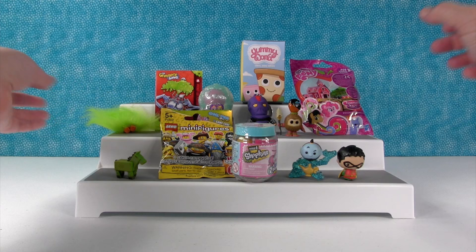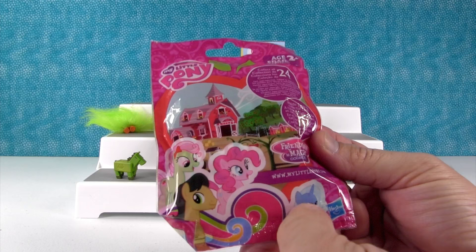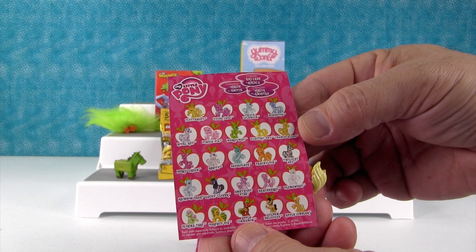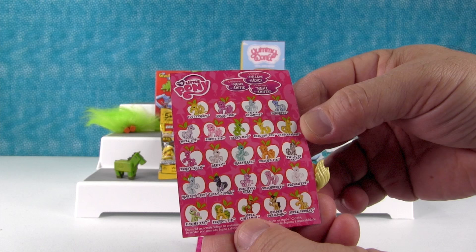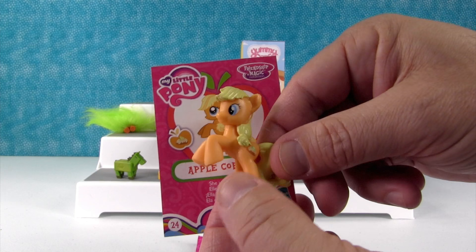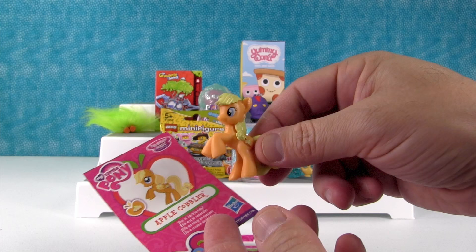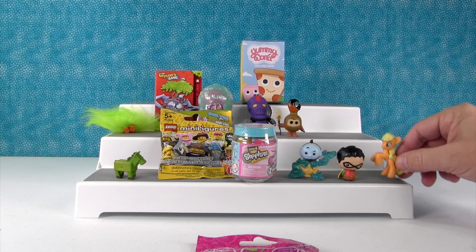My Little Pony time! This is Sweet Apple Acres, the Pinkie Pie Edition. There's a whole bunch of boy ponies in here. I hope we get Chance-A-Lot. It's somebody with yellow — I think it's Apple Cobbler. Apple Cobbler, yay! She is so friendly. The day we're filming this is St. Patrick's Day, so that's why I said Clover. And Paul's wearing green — Irish Pony, because of Clover.